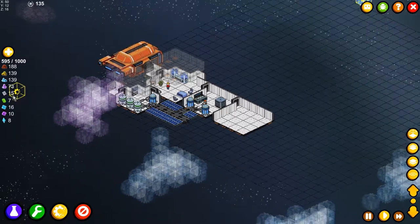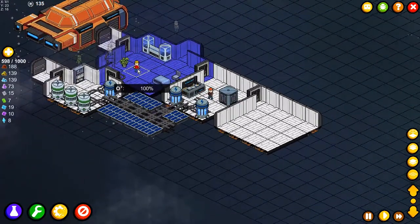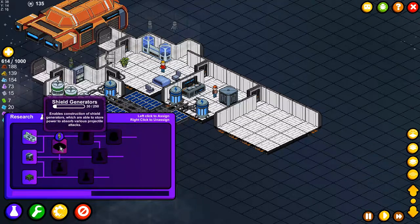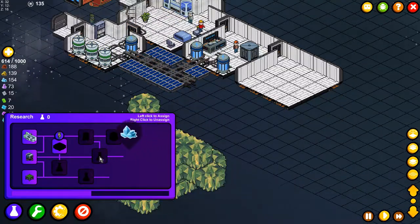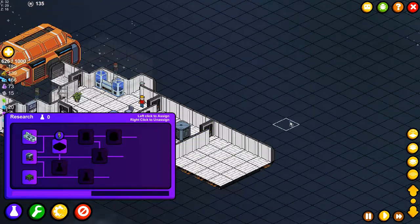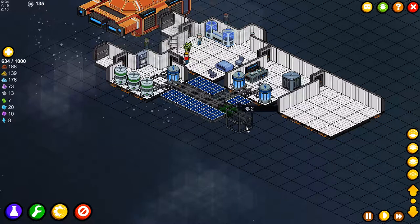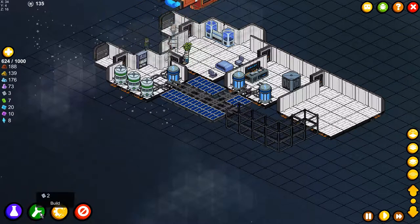We're going to need more steelite because I want to expand this base station — that's the first thing we're going to do. Our oxygen level is pretty good, 100 everywhere, we have enough storage, and we are also researching the shield generator. That one is going to be in the next room on this side, or maybe we should make some more power areas. Maybe I can make a shield area in this room and oxygen on the other side.